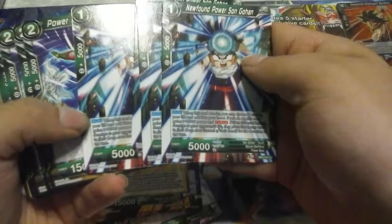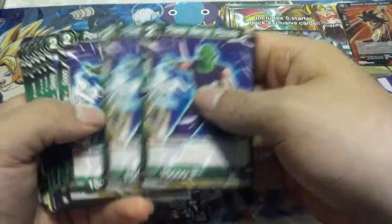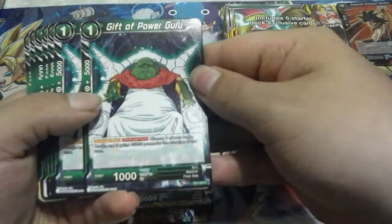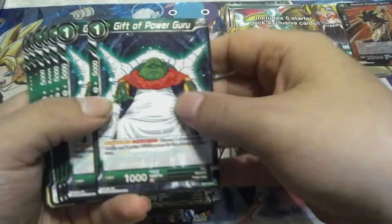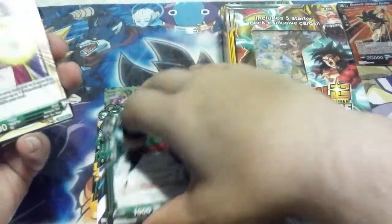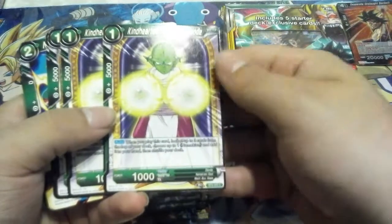These self-awaken cards are becoming very popular in today's meta. Power Barrier Piccolo is just a barrier unit so your opponent can't target it with card effects. Gift of Power Guru lets you choose one of your battle cards to gain 5,000 power for the duration of the turn — especially good if you can get four of them on there, that's plus 20k. Put that on the Sonnel who gains critical and all that, really nice.